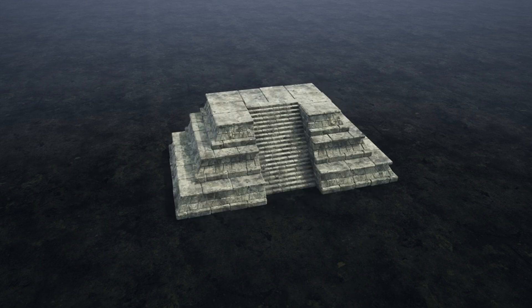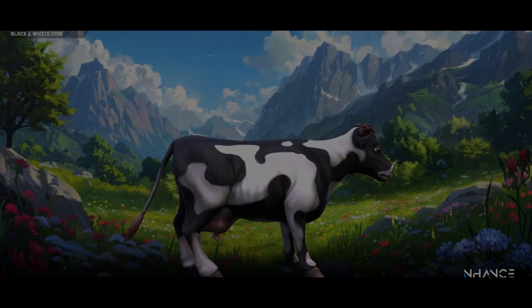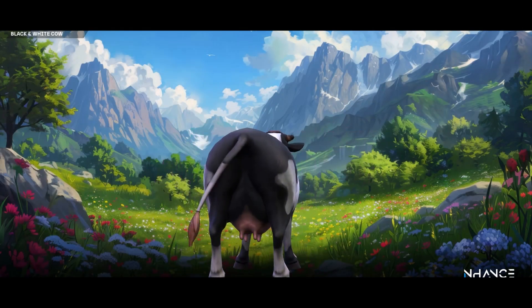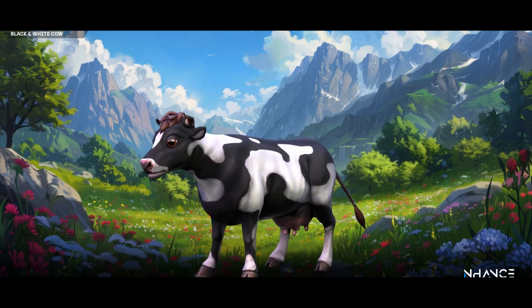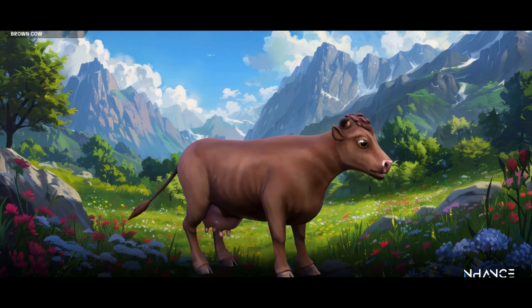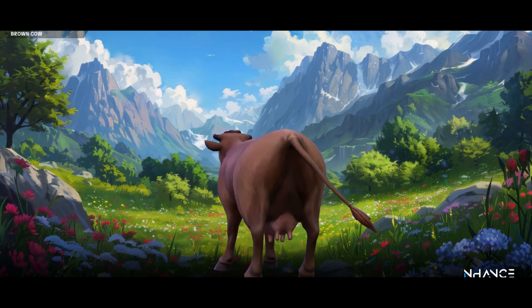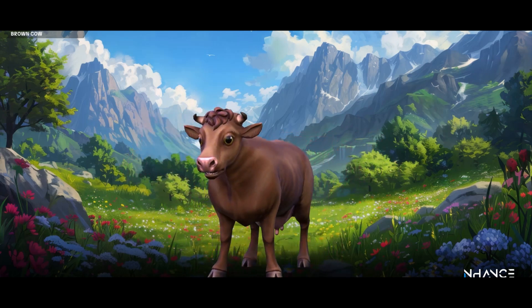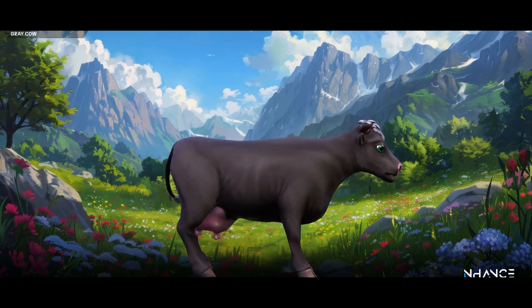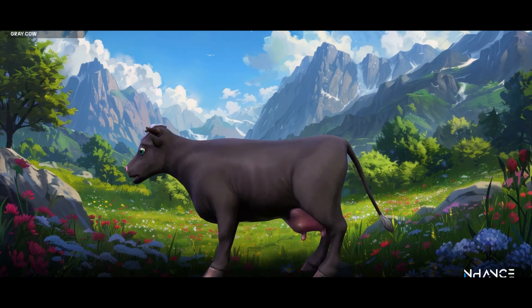Let's get right into this, starting with the Stylized Fantasy Creatures Bundle. This package is designed for stylized and fantasy games. The bundle is well-detailed and can be used for first and third person cameras. There are various color materials and animations included for wide customization. It features ambient occlusion, metallic and roughness material setups, and modularity for some creatures such as the turtle, snail, and hermit crab.